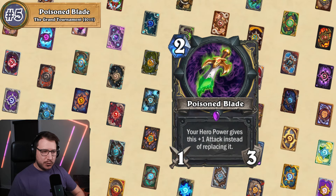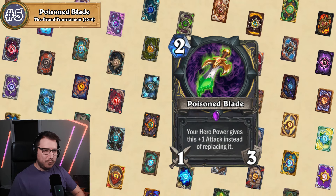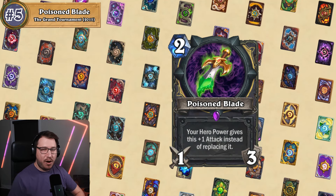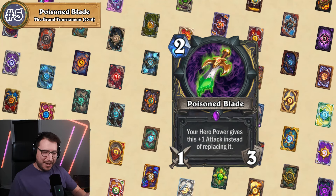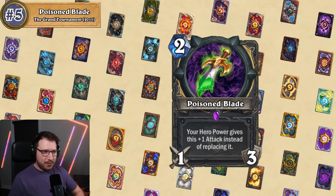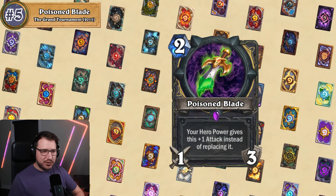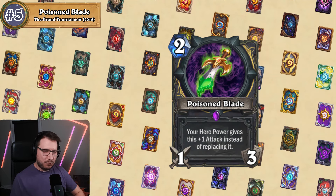The main reason for that is it's just super slow — it takes so long to ramp up to a reasonable amount of damage, especially compared to more modern cards. To set the baseline: Poison Blade by default is a two mana deal-three-damage weapon, or if you play it and hero power once, it's a four mana six damage weapon.